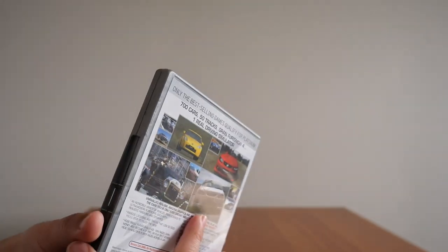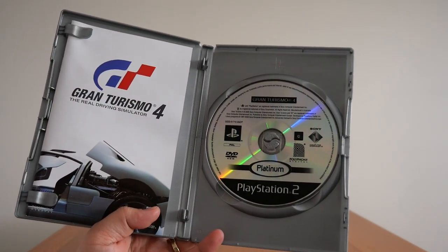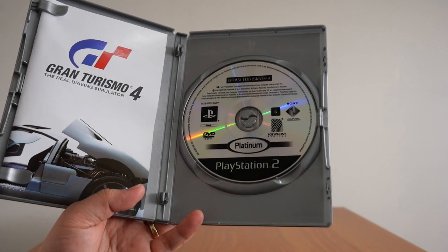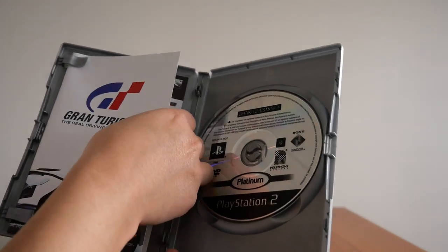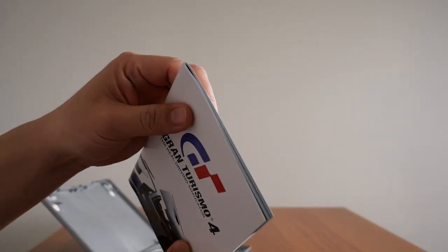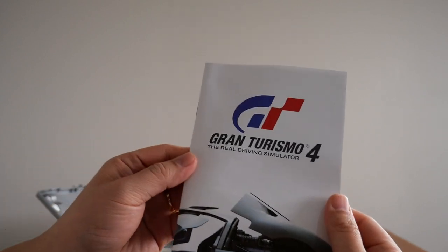Again there's the official Sony product holographic sticker, which differs from the previous title's sticker. Opening it up, we have the game DVD which again looks boring because it's the Platinum version. Here are the PAL and NTSC versions of the disc — all better than the Platinum version. We also get this booklet, which is quite thick actually. Look at that — that's pretty thick.